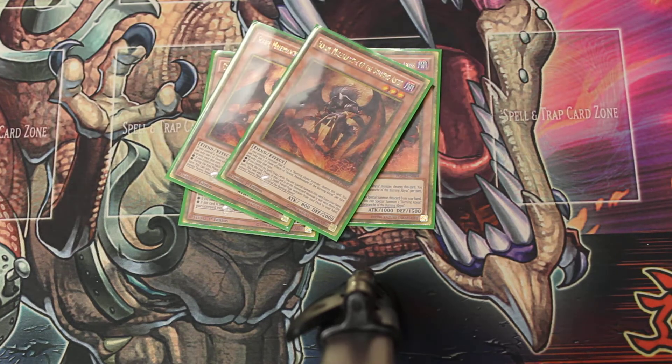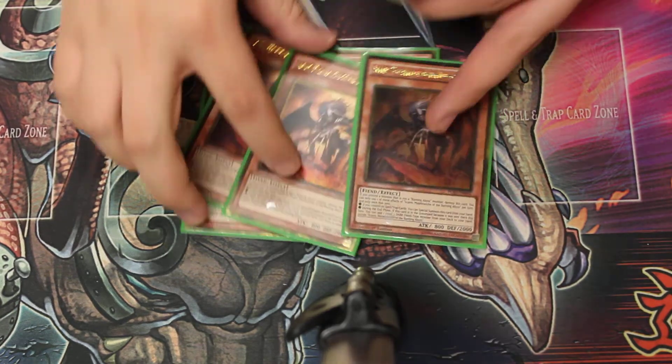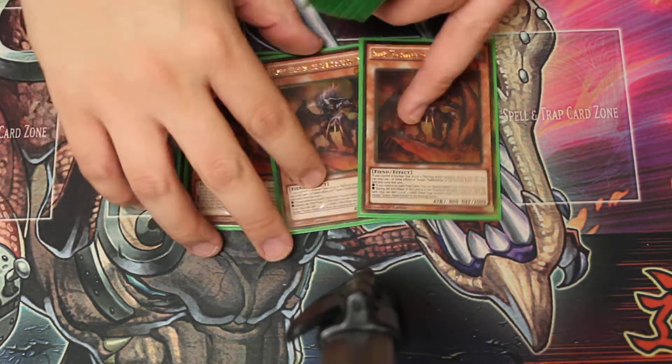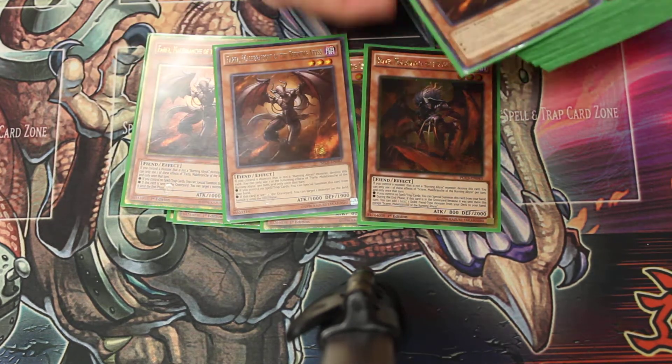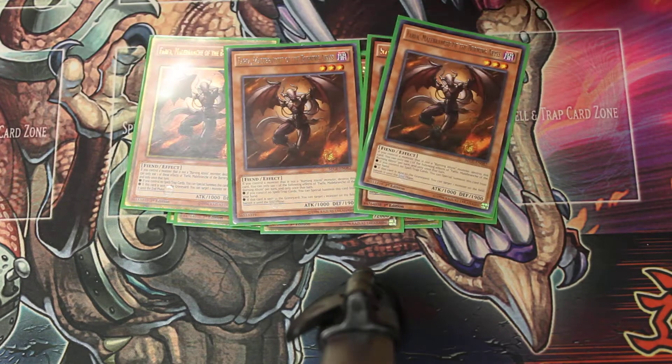Scarm — we search at end phase. Scarm searches at end phase, so you add Tour Guide to your hand. That's the main target. Then three Farfa, which banishes the opponent's monster until end phase.